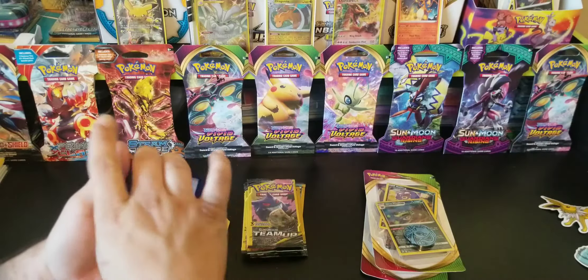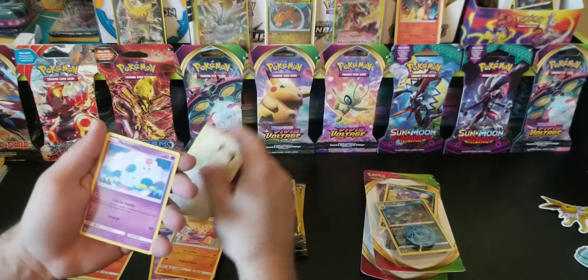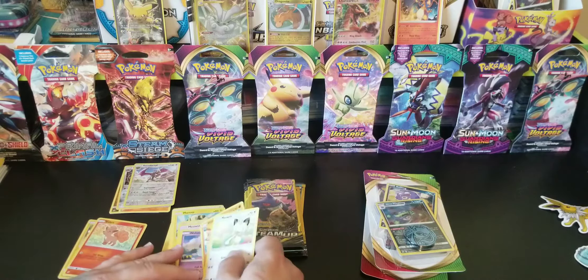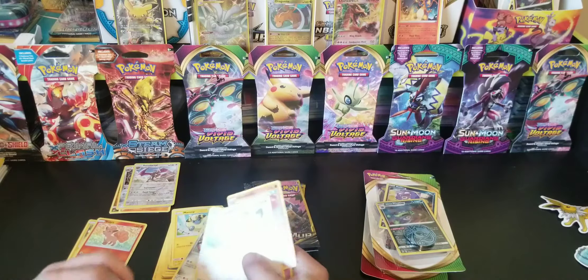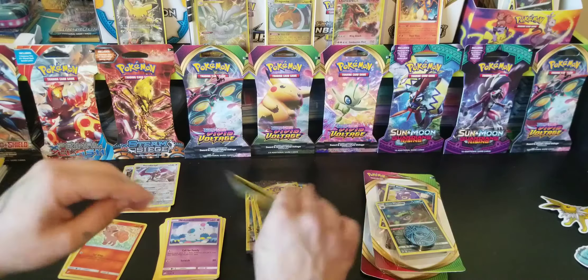Another red card. Hitmonchan, Meowth, Nidoran. Interesting — very interesting. Same two last cards. That's the last pack in this set.